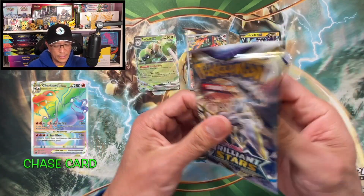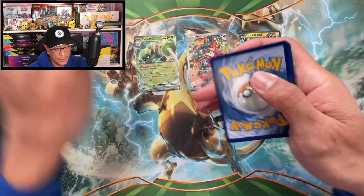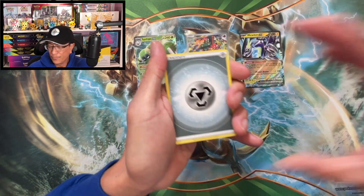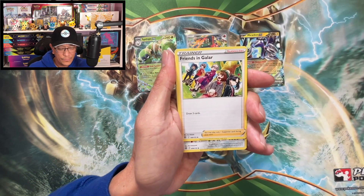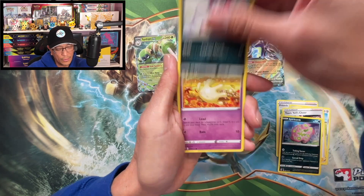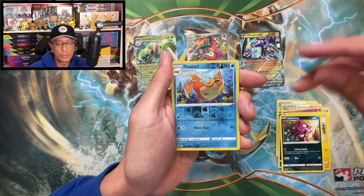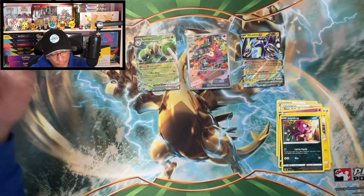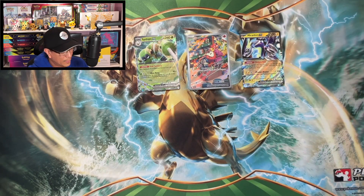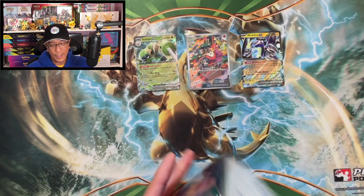Last pack courtesy of Brilliant Stars — can we make our money back? $50 spent. Metal energy, Friends in Galar, Provo Pass, Team Yell's Cheer, Spiritomb, Purrloin, Milsuri, Shank, Impidimp, Floatzel, verse holo, Garchomp holographic. Holographics do not count. Oh boy, okay — we move on now to this Charizard Paldea Legends tin.